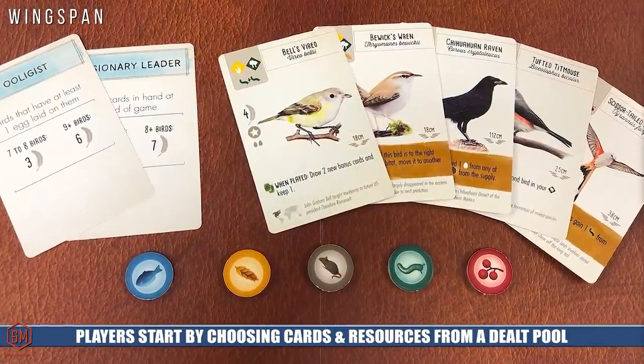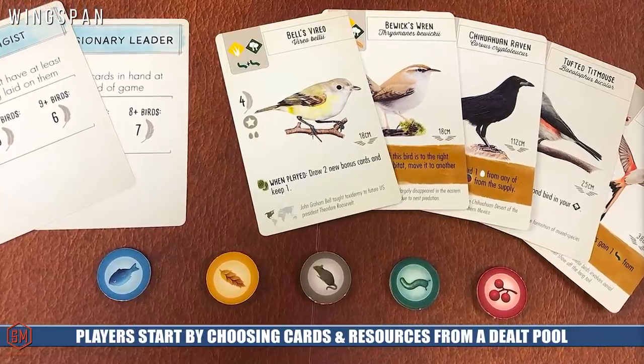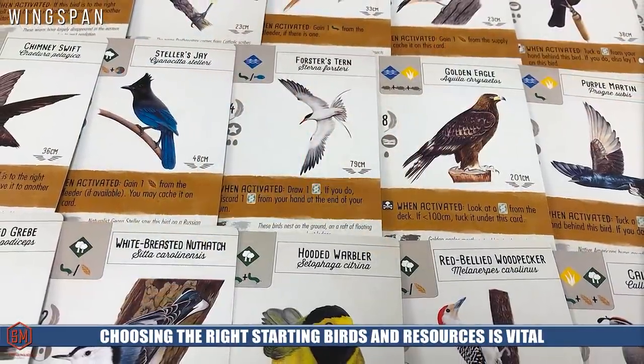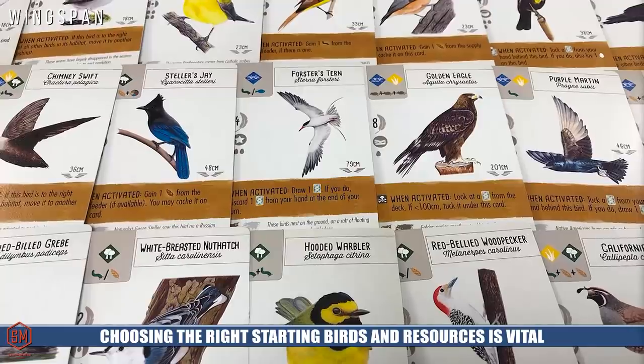The game is very easy to play because it's well-structured with just a handful of things you can do on your turn. To start the game, every player is given five random bird cards, two random bonus cards, and one of each of the five food types. They decide how many to keep — they can only keep one bonus card, and for every bird card they keep they must discard one food resource back to the bank. You could start with all five birds but no resources, or no birds and all five food tokens.